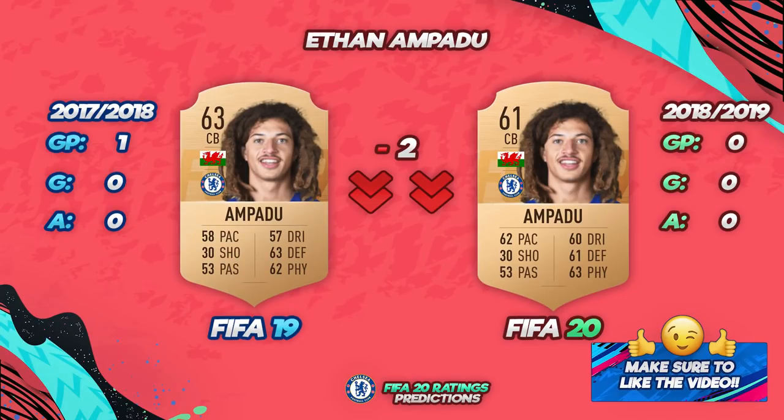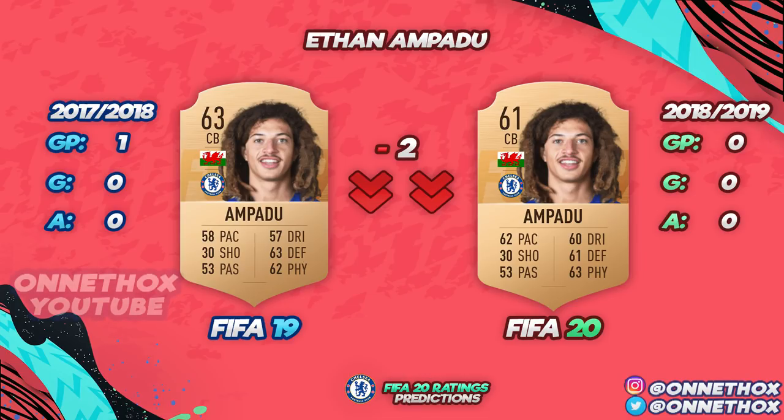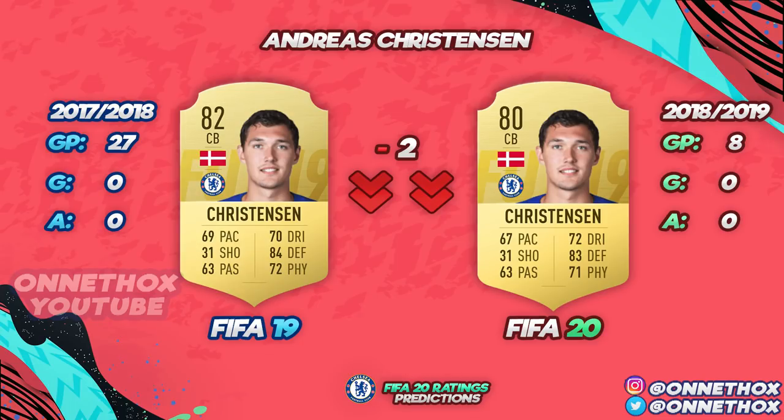We're going to start off with Ethan Ampadu. Last season — 2017-18 — that gave him the FIFA 19 card. These stats are all in the Premier League. He just played one game and had nothing else and got 63 rated, and the season that just passed he played nothing in the Premier League, so I think a minus two.